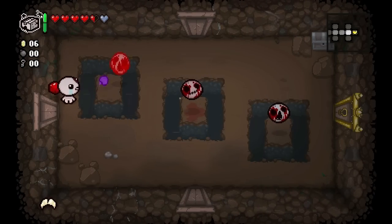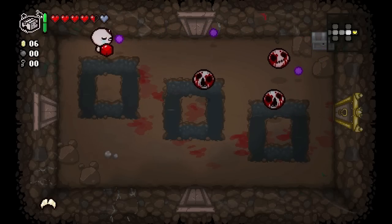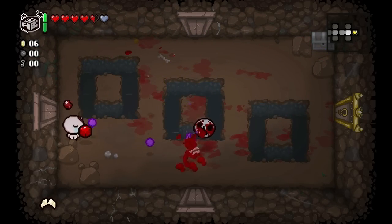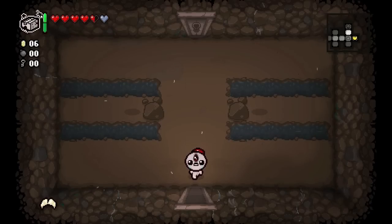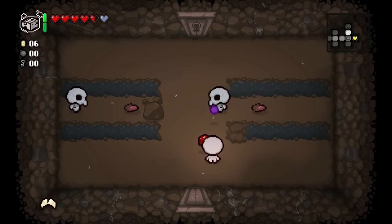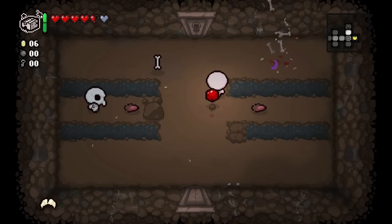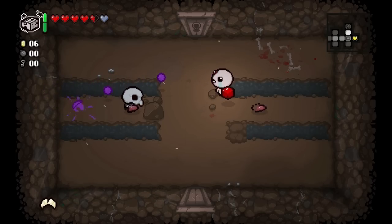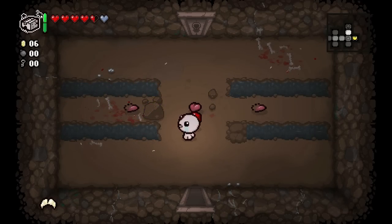I really don't like these skeleton or bone enemies - it feels like they throw their bones too quickly. I'm sure I'll get used to them eventually. Paralysis - I'm not really sure if that does anything other than waste your time by not being able to move for five seconds. This guy's gonna shoot four directions - oh, they don't shoot when you kill them. Thanks for the key!